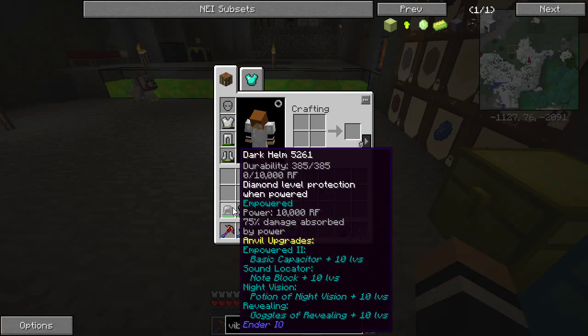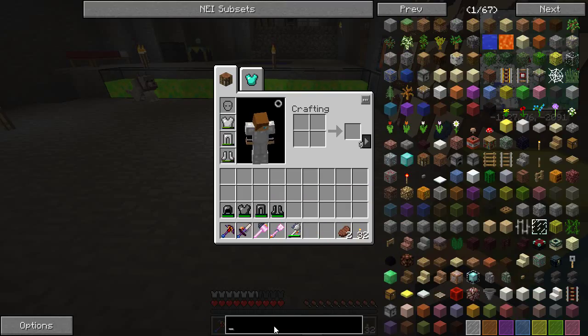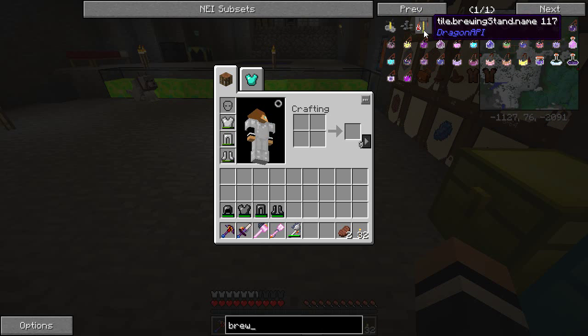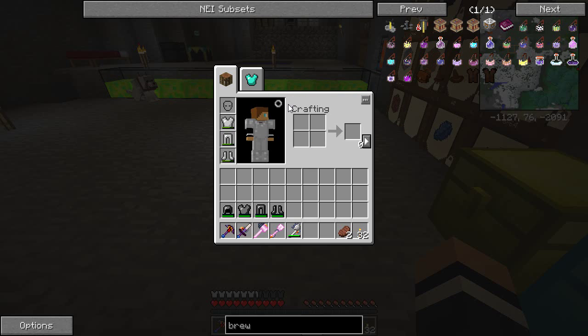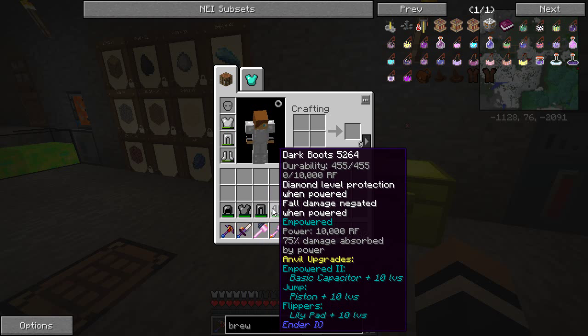Now if we hover shift over these armor pieces they change what upgrades they need. We can have Empowered 2, Night Vision, Revealing. One of the ones I really wanted to do was Speed, which is a Potion of Swiftness. But it doesn't show up in here and to make the Brewing Stand I need a Blaze Rod — I haven't got a Blaze Rod at all. I could compress one out of some Blaze Powder but I'm not sure I have any. So Speed is going to have to wait — I haven't seen any Blazers yet.